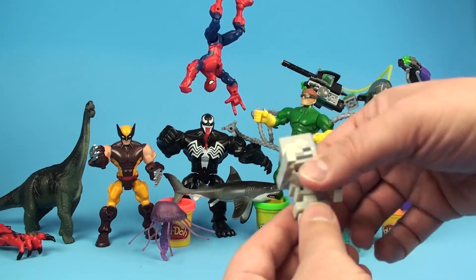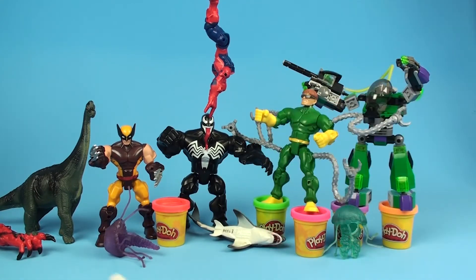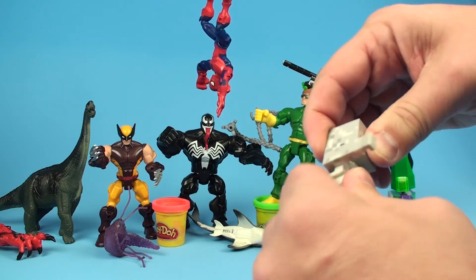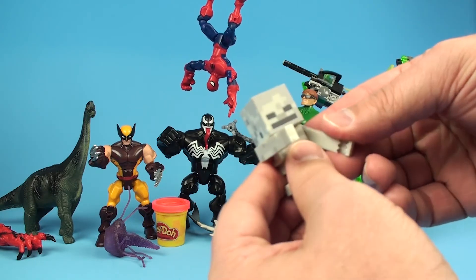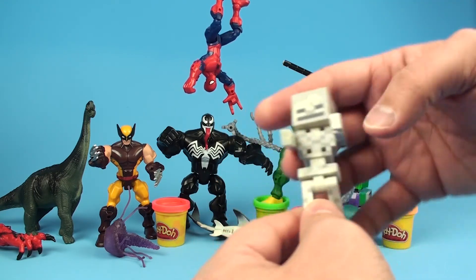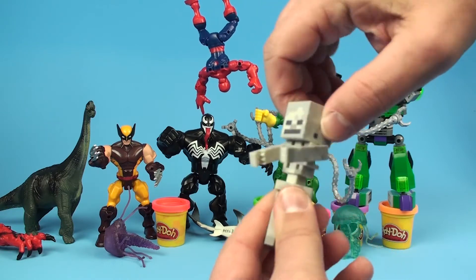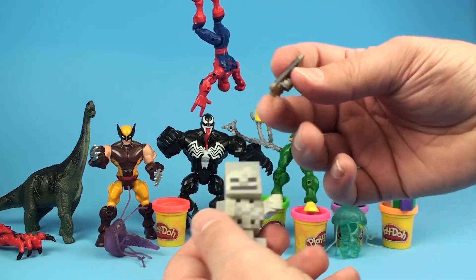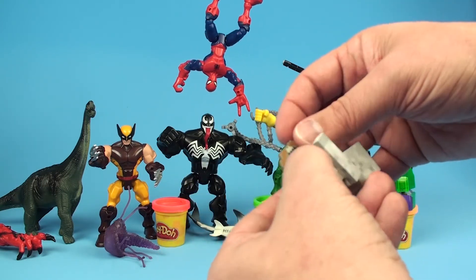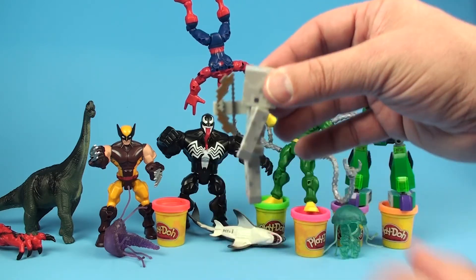Spider Jockey! Like all the figures, I believe his head comes off if you twist and pull. His head comes off — twist and pull. I think you can interchange the heads. And the arms pop off but they pop right back on. A little bit of articulation in the arms and the legs, like we're used to with the Overworld series, and they've got some nice movement in terms of waist. And then all of the weapons should fit into the hands of the little dudes — so now he has his cool little bow.